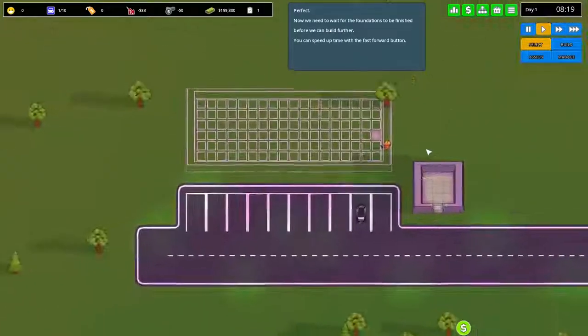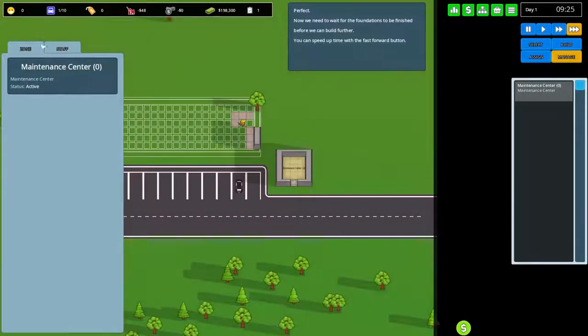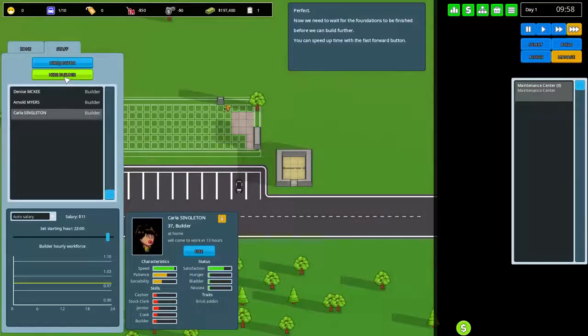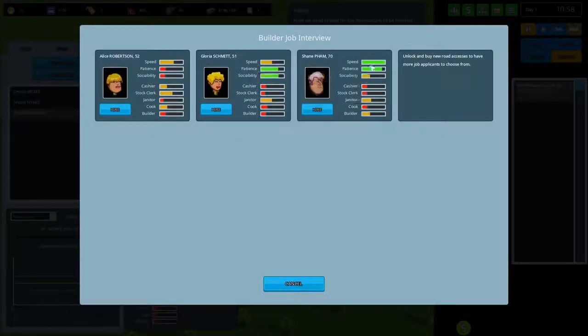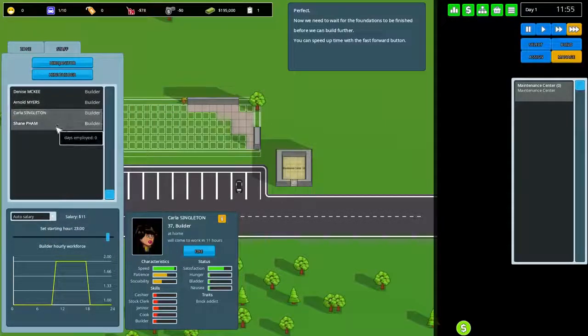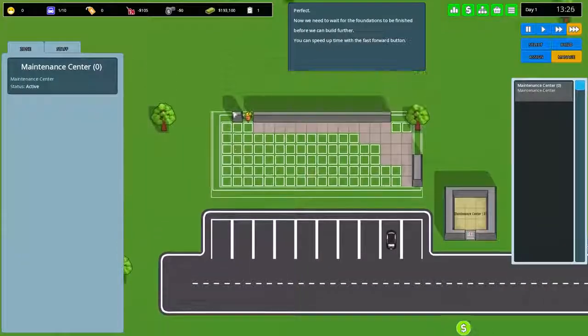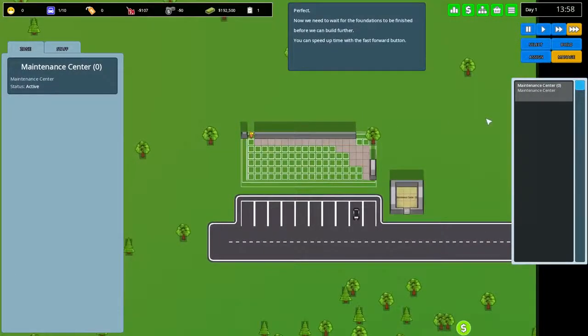It looks like we only have one worker. The tutorial is telling me to speed up time, but it's a bit slow for me. I'm not a patient person, so we're going to hire another builder — Shane, looks talented. Let's keep people in at all times and fast forward time so this foundation gets done shortly.